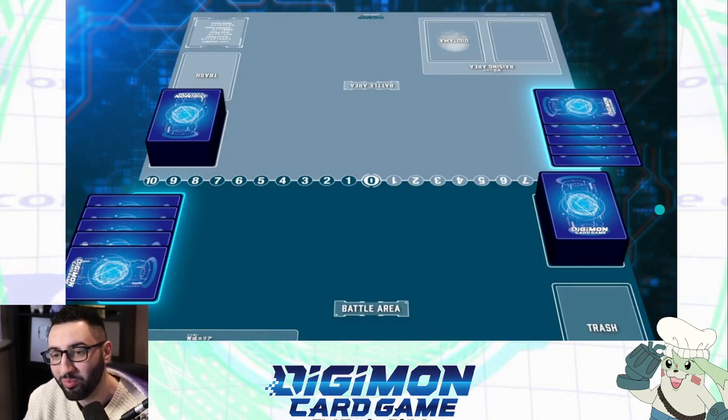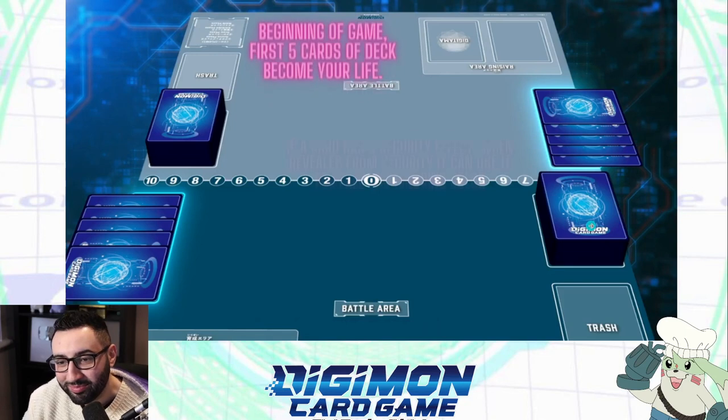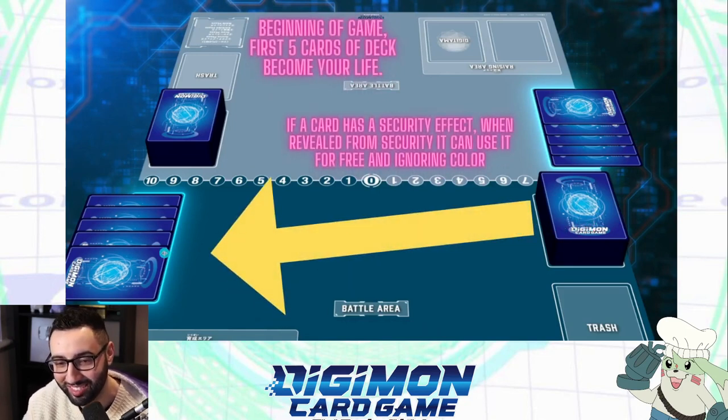This is what the typical field of Digimon looks like. First thing you're going to see is this stuff here on the left — this is your life. A Digimon deck is 50 cards, and the top 5 at the beginning of the game become your life. That's called security. Cards can get trapped in here — random cards on the top of your deck. Sometimes they will have security effects. Normally to play cards, you would need to meet a color requirement on the field, but if they get stuck in security, they play for free.